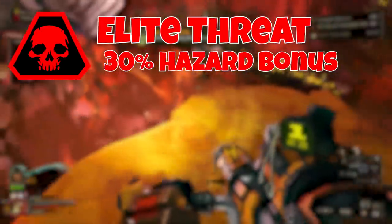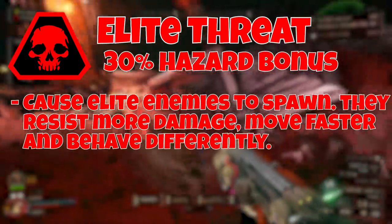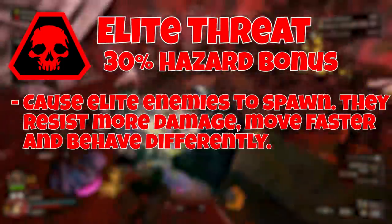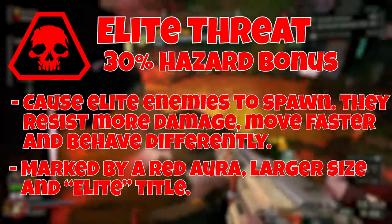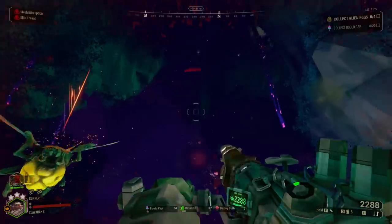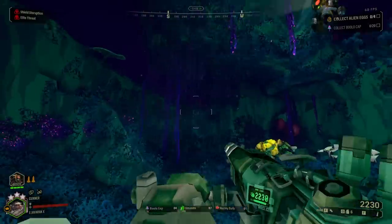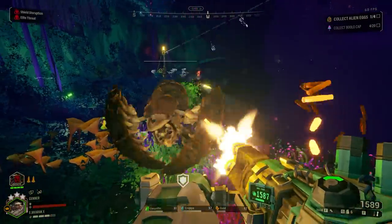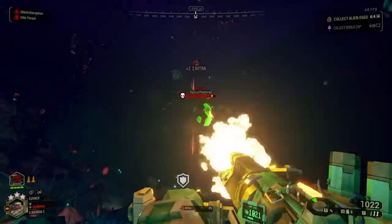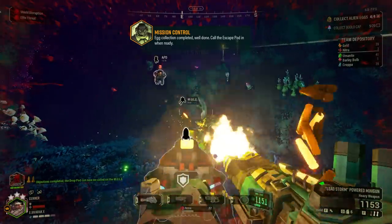Next we have Elite Threat, which gives a 30% hazard bonus. This causes elite enemies to spawn during the mission — stronger variants that resist more damage, move faster, and have different behavior. They are marked by a red aura, a larger size, and an elite title above their name and health bar. There's no specific way to prepare other than focusing on any elite enemy that spawns. The gunner and scout should take priority in weakening and eliminating these elite threats. Just take it slow and stick together.